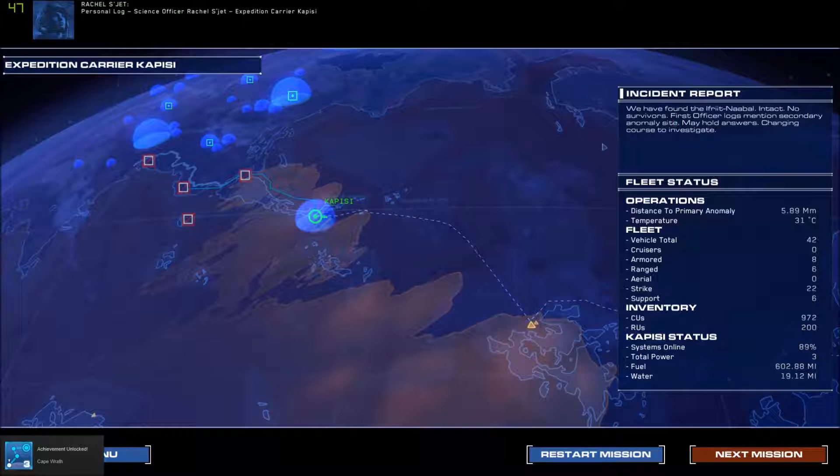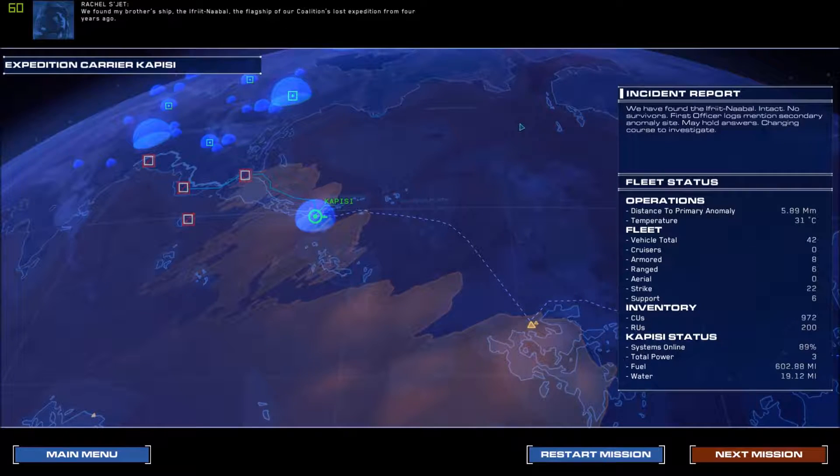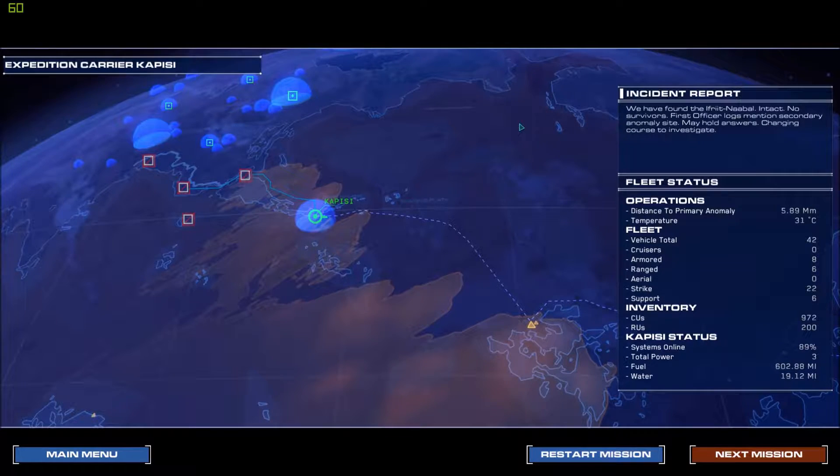Personal log, Science Officer Rachel Segett, expedition carrier Kapisi. We found my brother's ship — the Efreet Nabal, flagship of our coalition's lost expedition from four years ago. His fate, and that of its crew, remains unknown. What happened, Jacob? What did you find out here? What have they done to you?